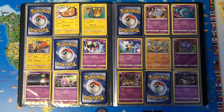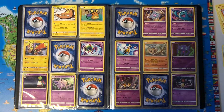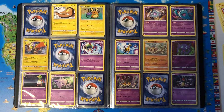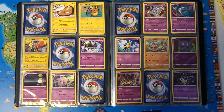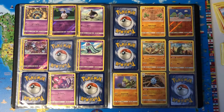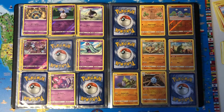Natu, Xatu, Espeon, Unown — that is the best card that ever existed, on one condition — Wobbuffet, Girafarig, Sableye Reverse Holo, Giratina Holo, Yamask, Cofagrigus, Litwick Reverse Holo, Lampent, Chandelure Reverse Holo.